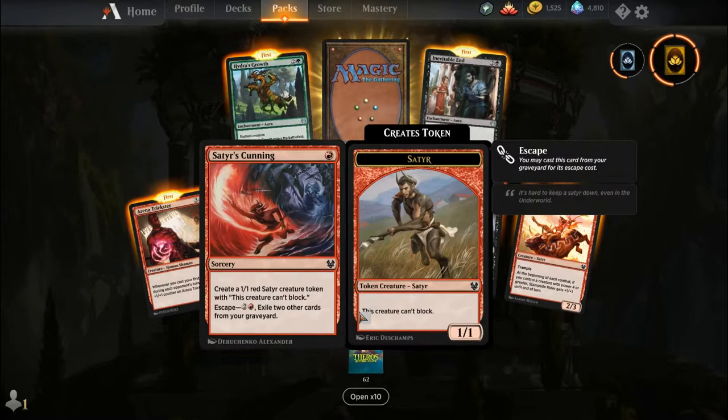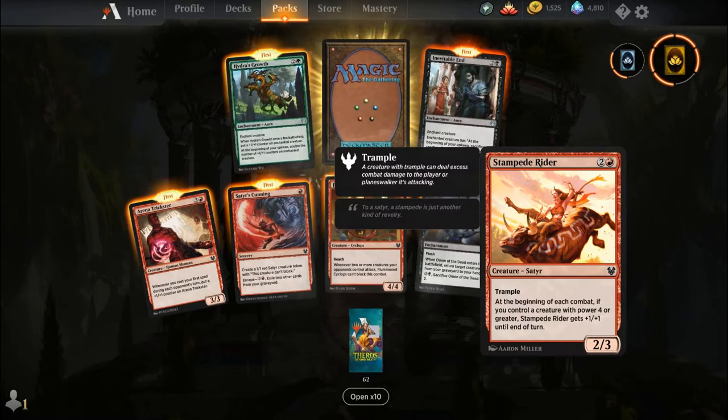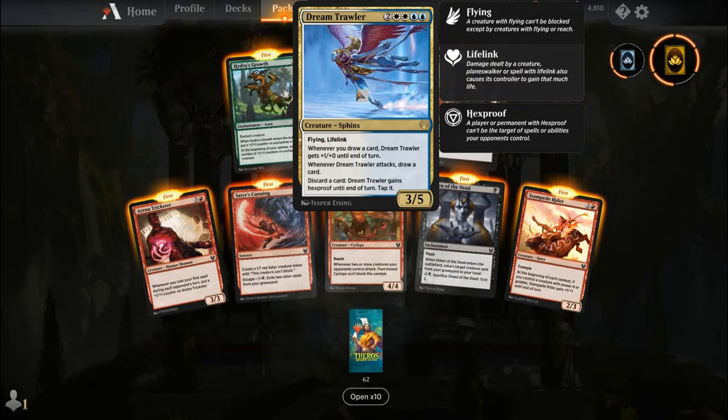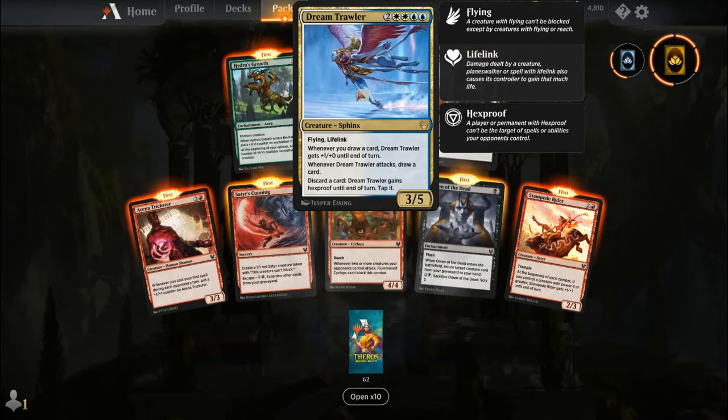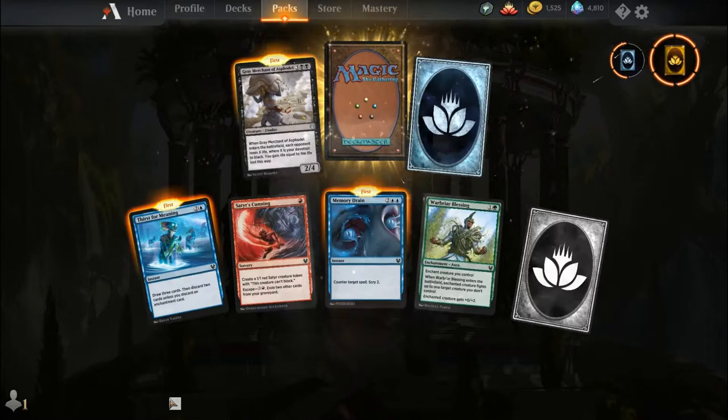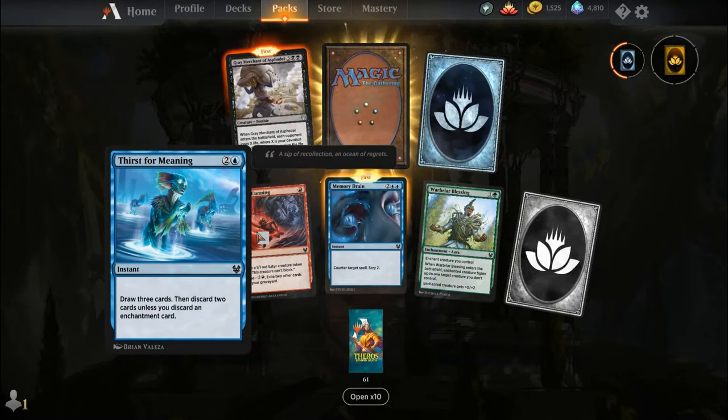Arena Trickster, Satyr's Cunning, Flonox Cyclops, Omen of the Dead, Stampede Rider, Hydra's Growth, Inevitable End, and our rare is Dream Trawler. This thing is stupid — it's broken, it's probably control's newest finisher. For two, two white and two blue, you get a creature Sphinx, a 3-5 with Vigilance and Lifelink. Whenever you draw a card, Dream Trawler gets +1/+0 until end of turn. Whenever Dream Trawler attacks, draw a card, discard a card, and Dream Trawler gains Hexproof until end of turn. So whenever you're attacking with it, it's going to be a 5-5 flier with Lifelink, and the fact that it can protect itself makes it even crazier.